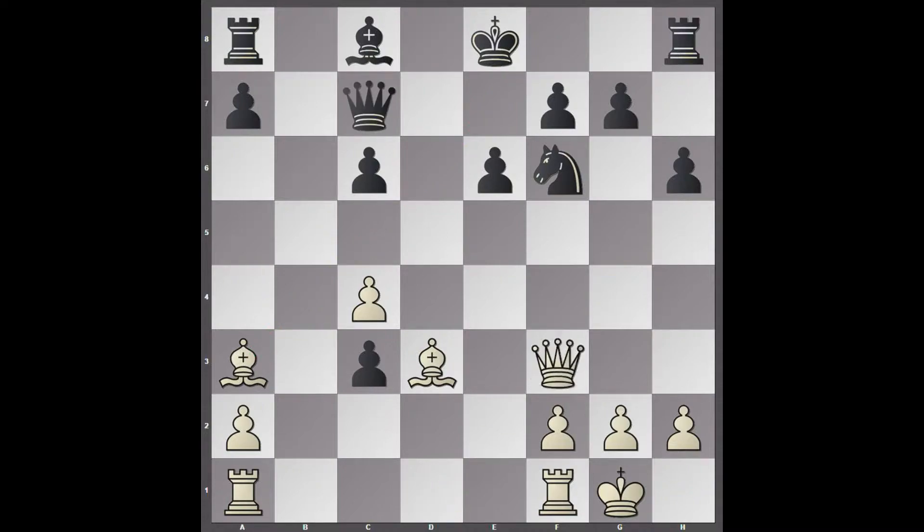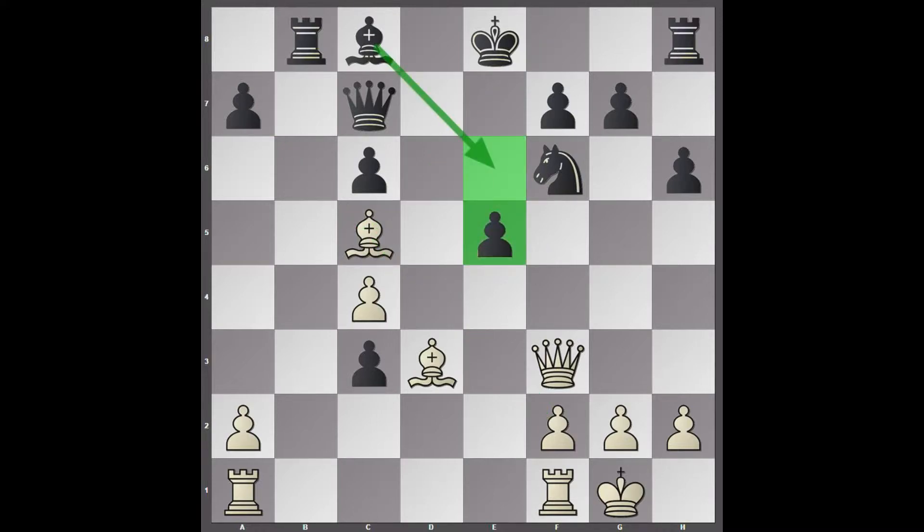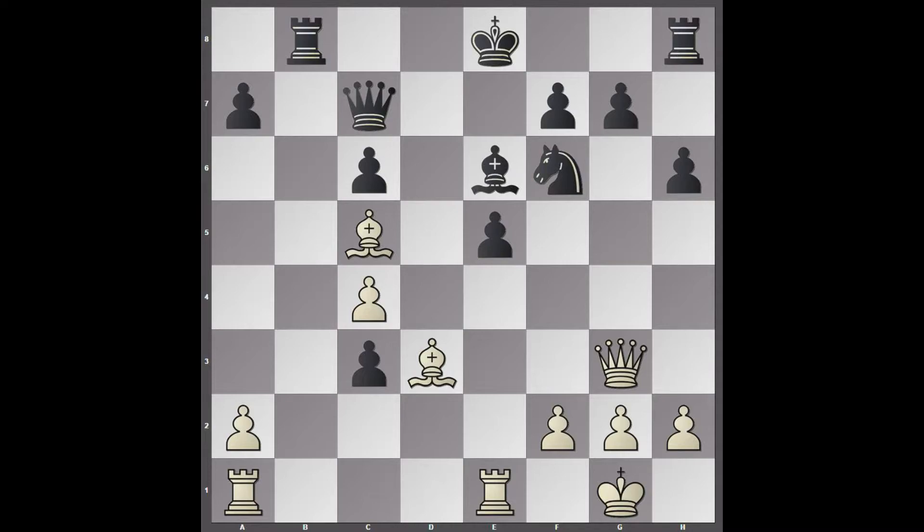Queen c7, queen f3 — eyeing the c6 pawn. Rook b8, bishop c5 — a nice square for the bishop, doing all sorts of good things, and it cannot be attacked by a pawn. e5, opening up the e6 square for the bishop, but the e5 pawn is now weak. Rook fe1, bishop e6, queen g3 — eyeing both these pawns.